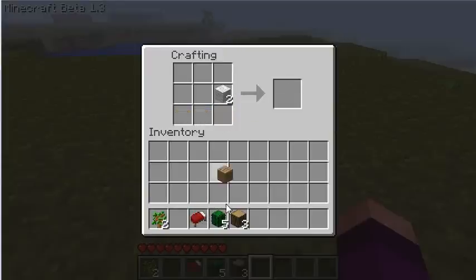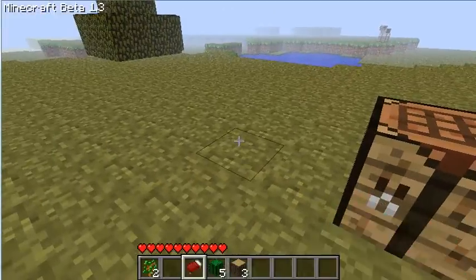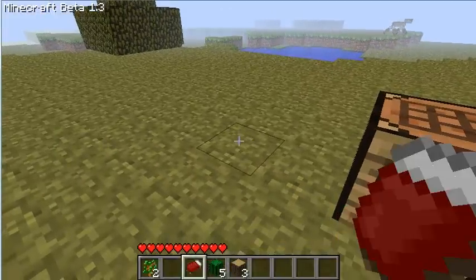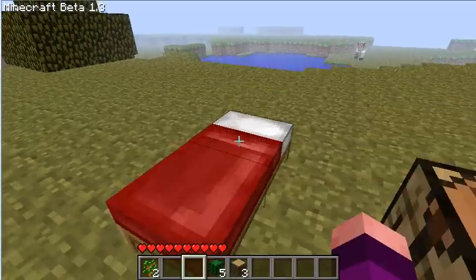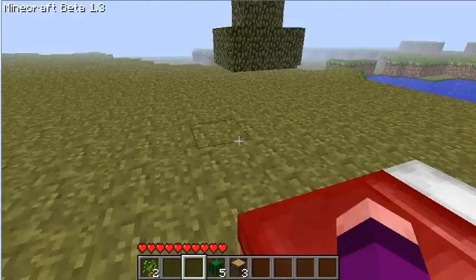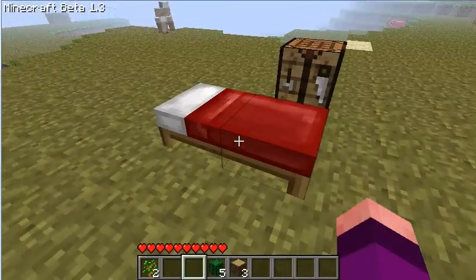Now I'm not sure you can actually use the bed because I haven't tested it yet. This is like a blind kind of thing. So if we just place the bed. Oh, I wonder if the pillow of the bed would be a different colour, you know, with the sheep — like blue wool, pink wool, black wool, yellow wool. I wonder if the pillow might be a different colour. I might try it out later on.